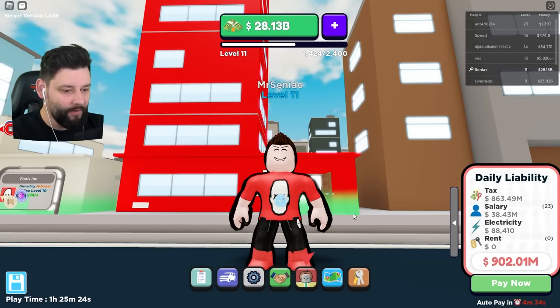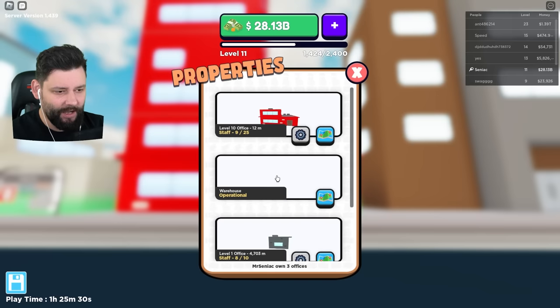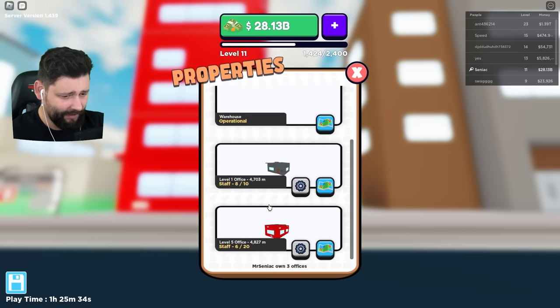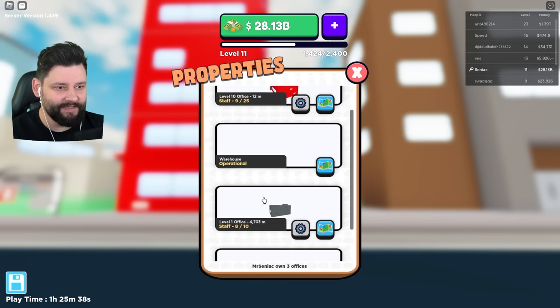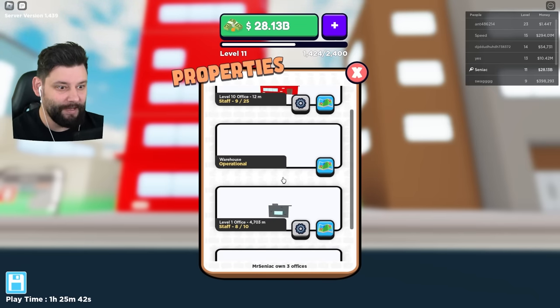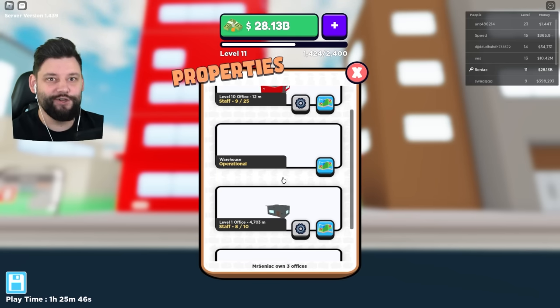Last episode we built our very own AI kind of business. I now have office level 1, warehouse level 2, office level 10 — basically version 1, version 2, version 3 of all the offices. I have my very own warehouse right now which goes around driving vehicles and making me sweet cash money. I can make money without even doing anything in this game.